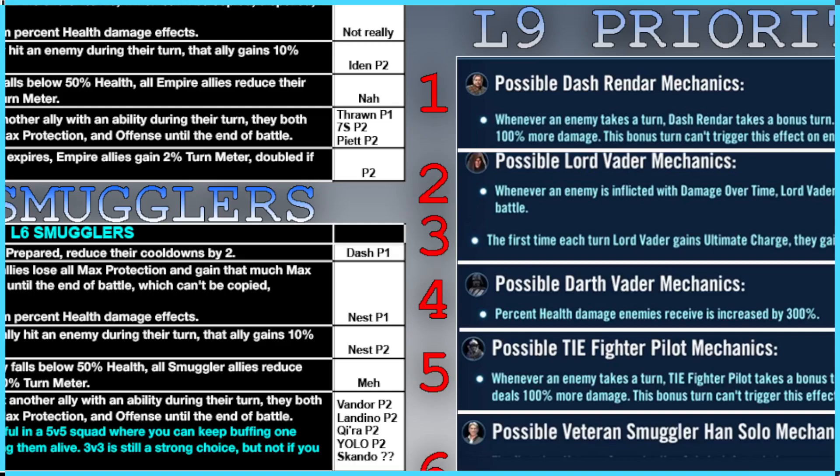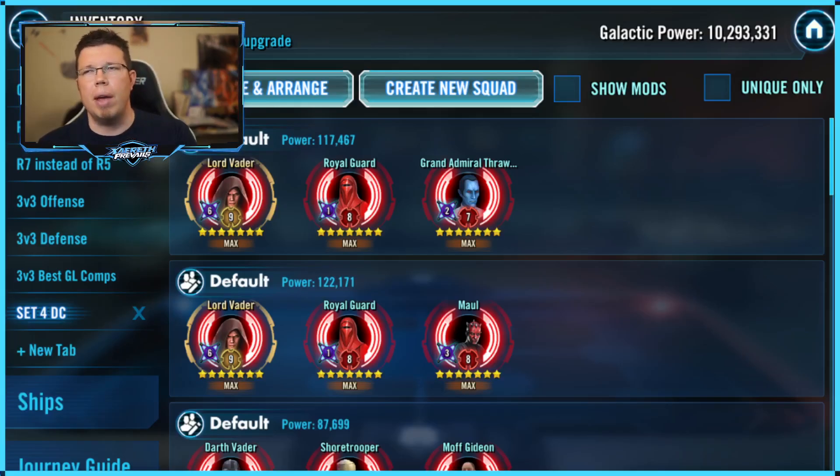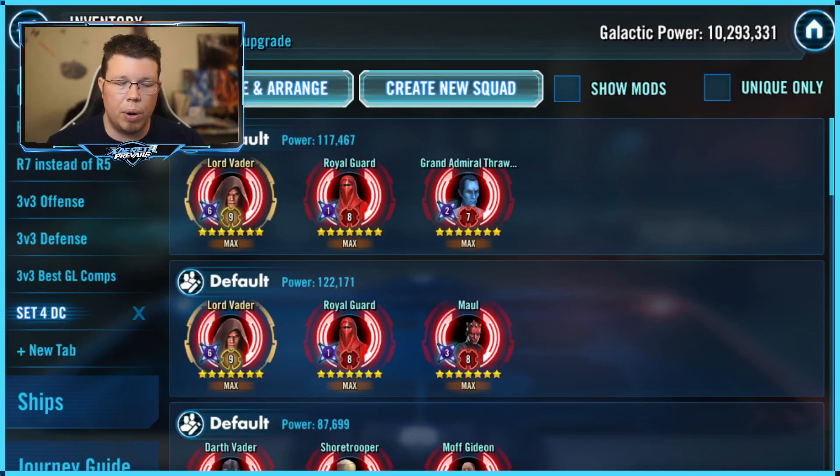Let's actually go to the game now. We're going to talk about some of these abilities, because most of them are going to be for Empire. I added a Rey team on here as well. So we've got Lord Vader, and the distinction that I didn't have in my old infographic was the fact that sometimes if he's with Maul, he's going to want a different Level 9. He's still going to want that cooldown reduction one — that one's pretty amazing. However, with Maul, you probably want the 6% ultimate charge instead of the mastery gain.